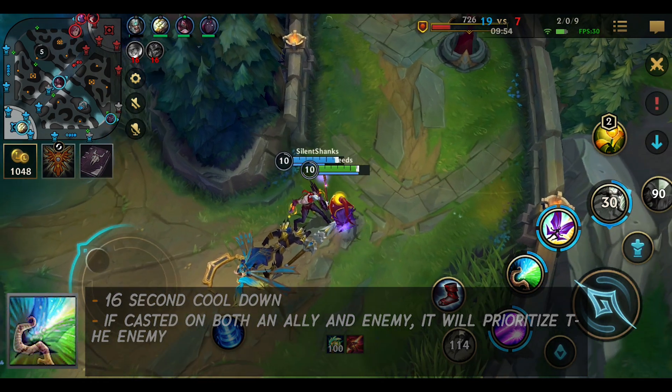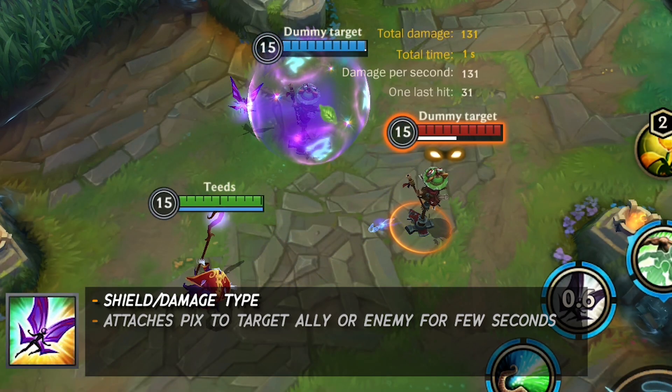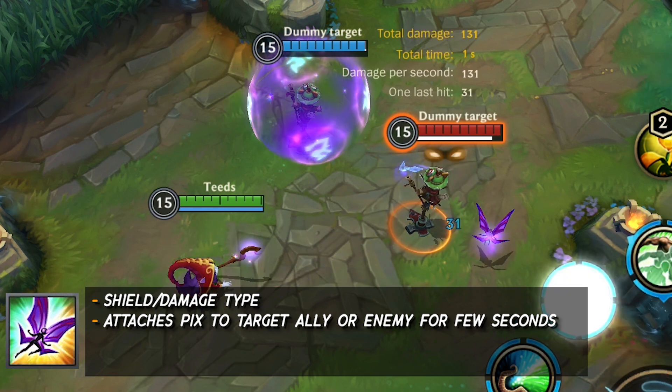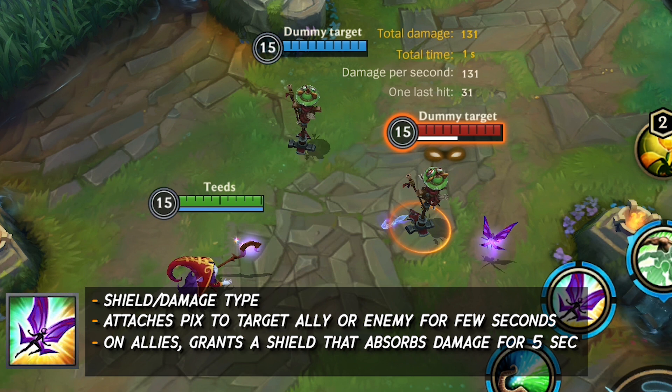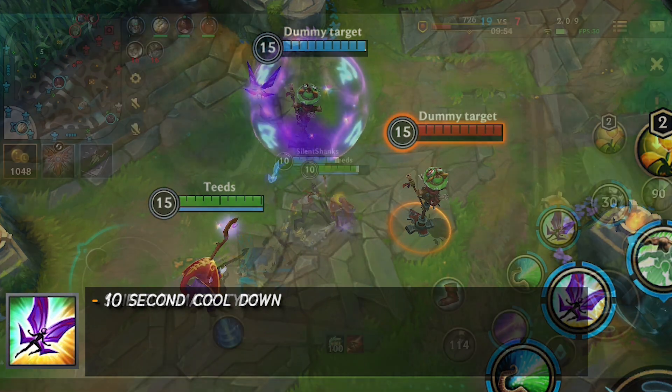Lulu's third ability: Help, Pix. This is a shield and damage type ability. It attaches Pix to a target enemy or ally champion for 5 seconds. On allies, it grants a shield that absorbs damage for 5 seconds. On enemies, it deals damage. This ability has a 10 second cooldown.